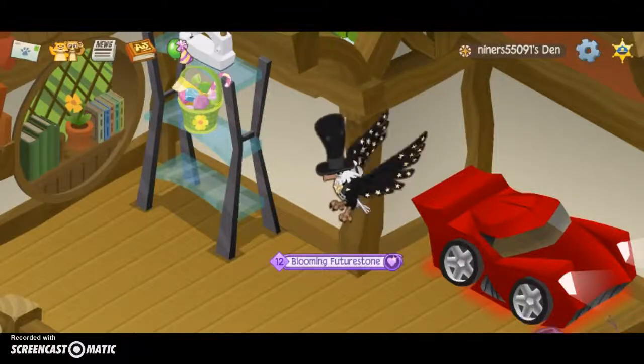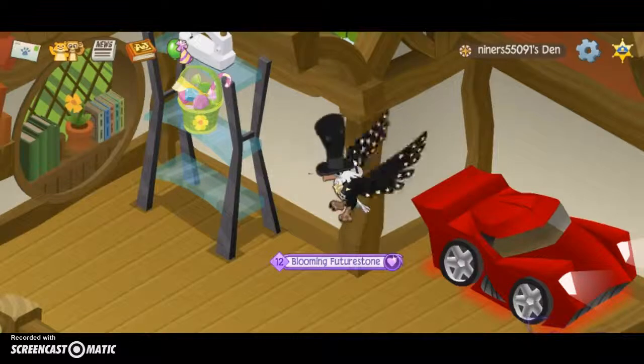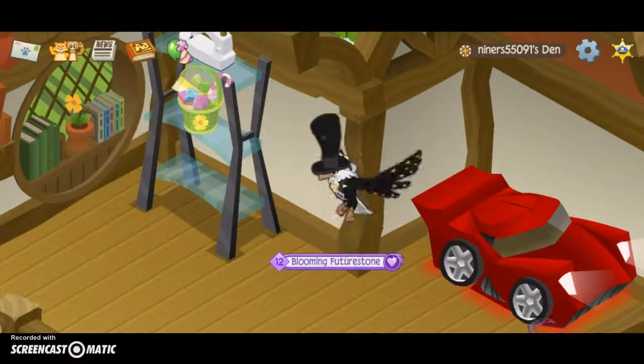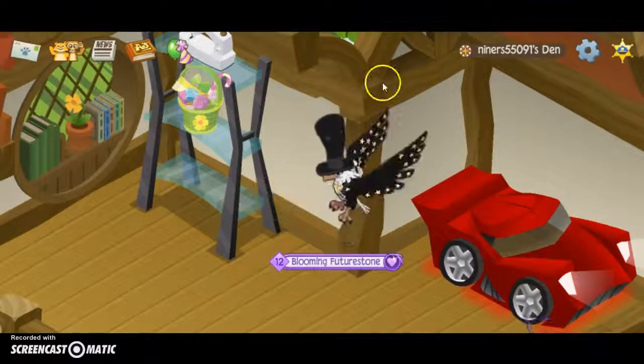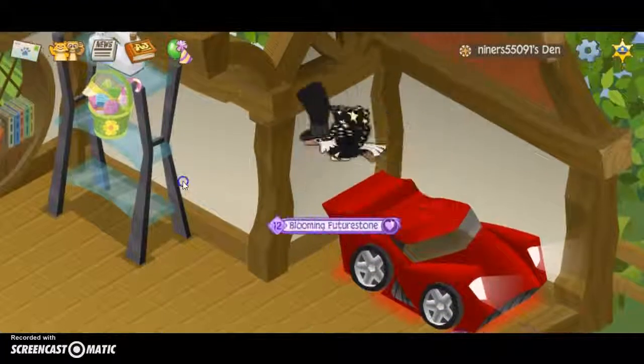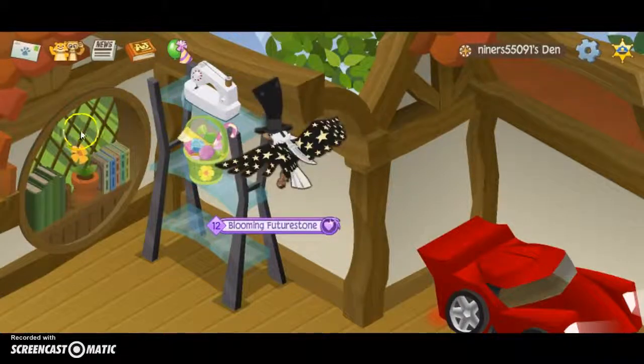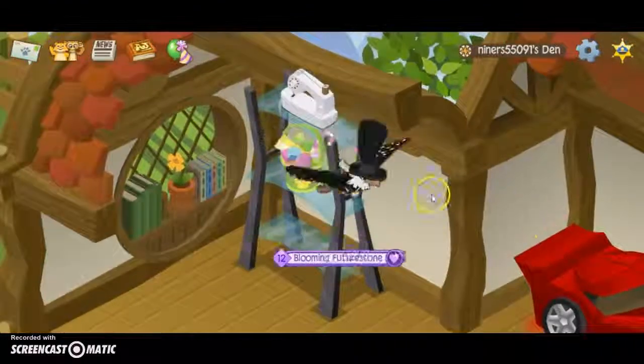Today, we will be exploring the depths of Animal Jam to find the Illuminati. First, in my den, we found one triangle on the car, three triangles on the party logo, and half triangles everywhere!